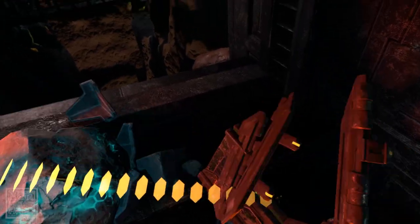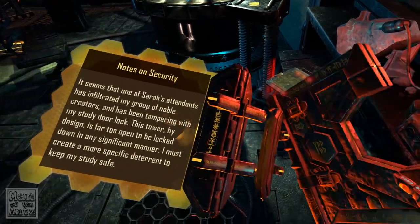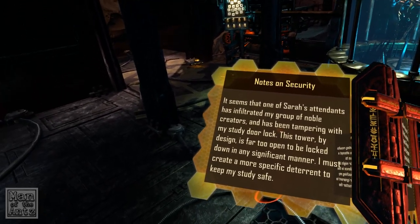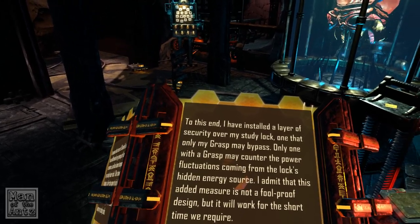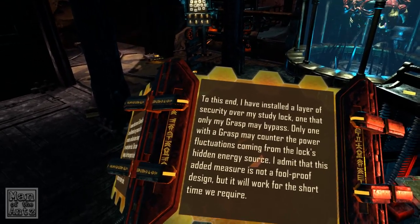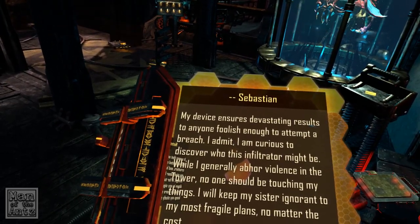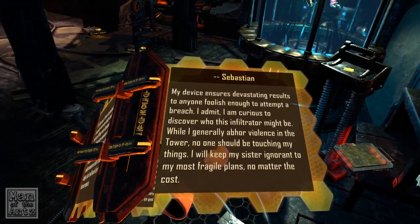Notes on Security: 'It seems one of Sarah's attendants has infiltrated my group of noble creators and has been tampering with my study door lock. This power by design is far too open to be locked down in any significant manner — I must create a more specific deterrent. To this end I have installed a layer of security over my study lock, one that only my grasp may bypass. Only one with the grasp may counter the power fluctuations from the lock's hidden energy source. My device ensures devastating results to anyone foolish enough to attempt a breach. No one should be touching my things, and I will keep my sister ignorant to my most fragile plans no matter the cost.'